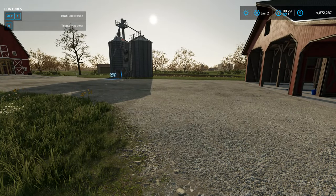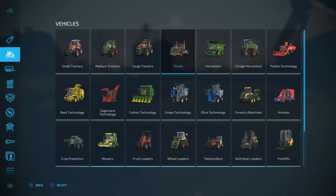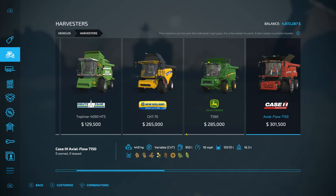It's a tutorial for a reason, to show you how to do it. Now we're going to go into the store to show you where the harvesters are. Go to vehicles, and you want to go over to harvesters — this is going to be all the harvesters you have right here.